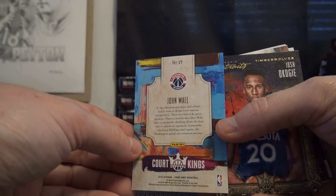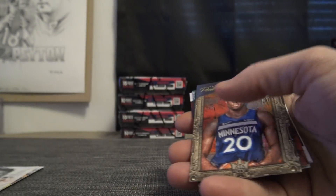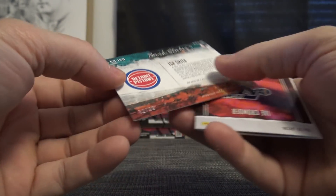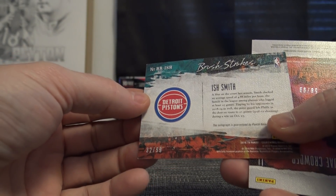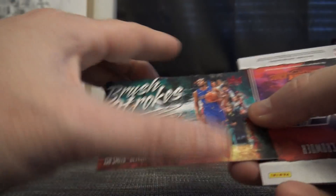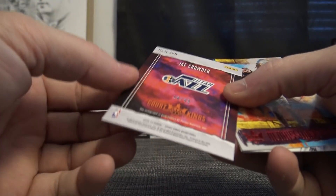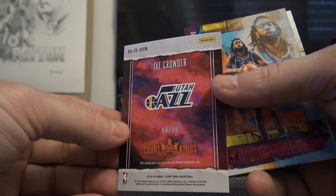Starting off with John Wall 17. Josh Okogie 138, Hish Smith 32 of 99. Shane, you're on the board with some brushstroke autographs — 58 of 99, J-Clam Crowder.